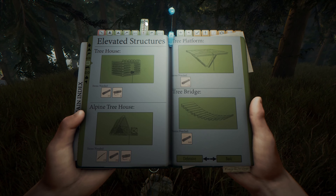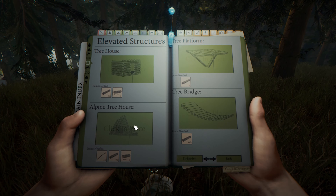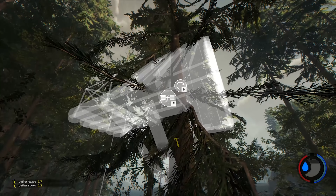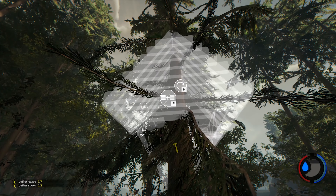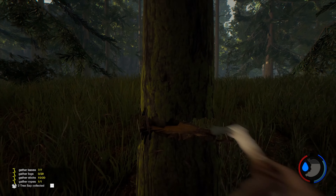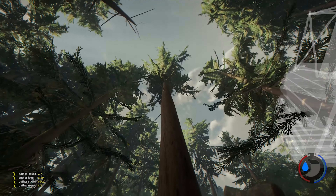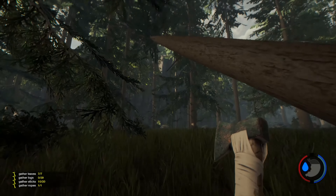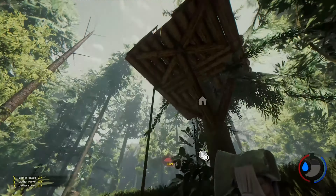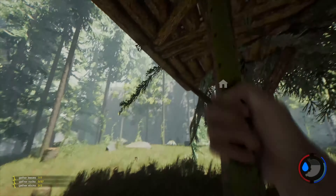Building structures and crafting in this game isn't nearly as difficult as some other open world survival games. All you pretty much have to do is open up your guidebook, pick an option, pick where you want it — like this treehouse — and then proceed to place the blueprint. Gathering logs is straightforward: you chop down a tree, you get your logs. Chopping down trees in this game is actually impressive to look at too. Once you've finished building, you can take pride in knowing you did it yourself.